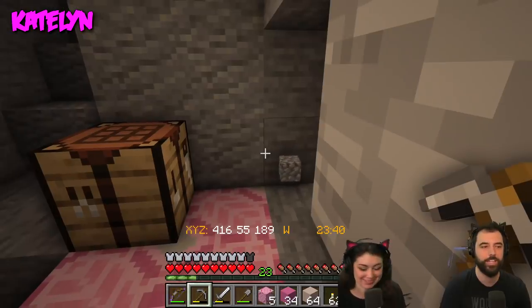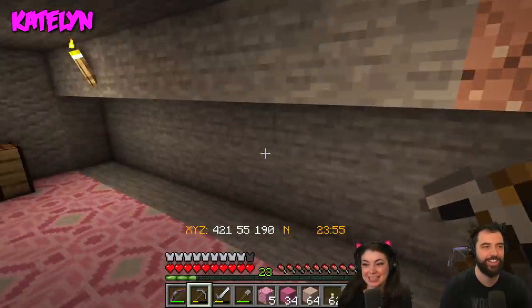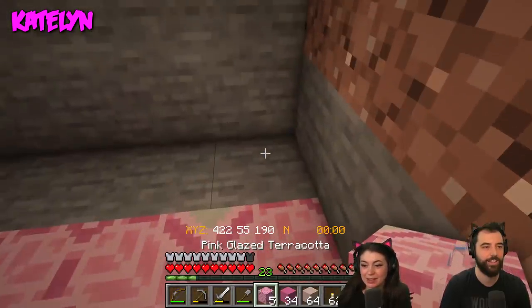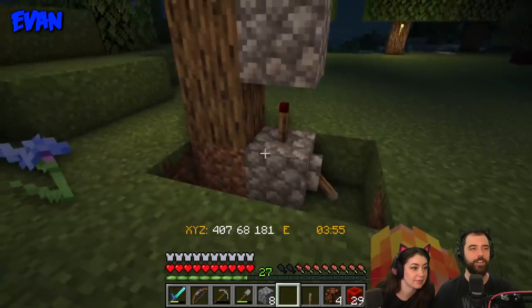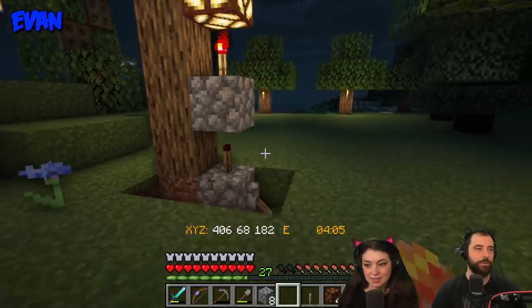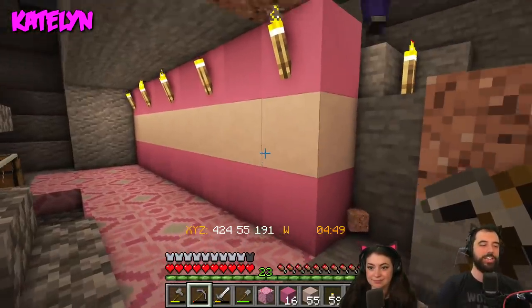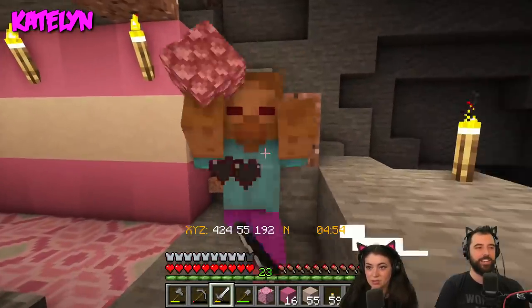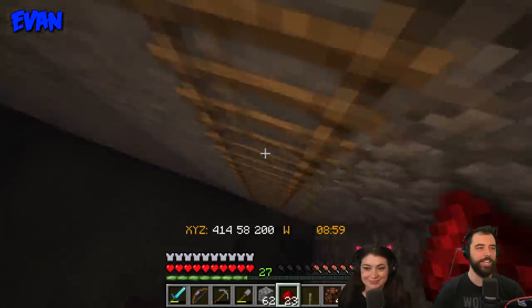What if we call this a killing studio? Killing studio. Welcome to Evan and Katelyn's premium killing studio — it's the killing experience you won't get anywhere else. Cause it's pink! A piston, baby! A sticky piston! Look at that! When it's ready to turn on — Katelyn, can you go to the viewing chamber? I'm in the viewing chamber. Look up! Let me do it again.